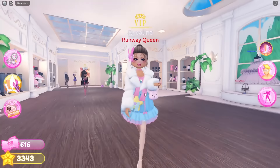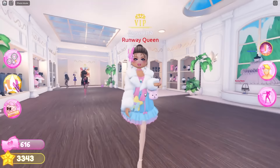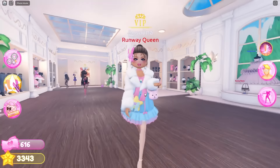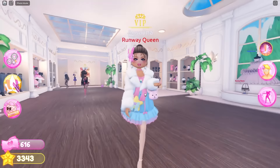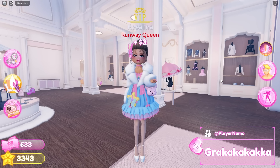I really like how they're slowly implementing more spaces for us to take photos of our avatars. You can stand right here and get amazing lighting — I've seen a lot of people standing here for better lighting. And obviously you can go in the blue lighting room for some blue tones, though it's not working for me right now.